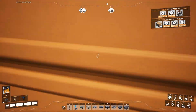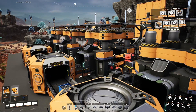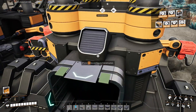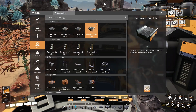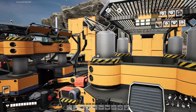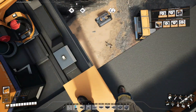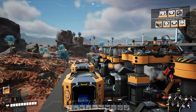We got some screws coming out now. That's 480 screws per minute, which is exactly how much the conveyor can carry. So this little section here is operating at a hundred percent, and we're only using half of the ore coming out of the miner at the moment. But that's fine — it's set up so we can expand later on.